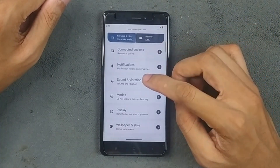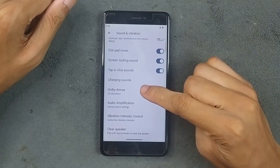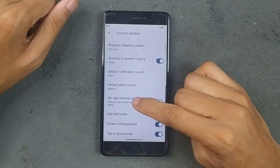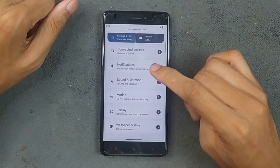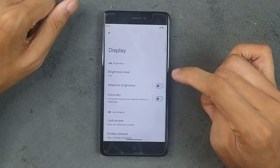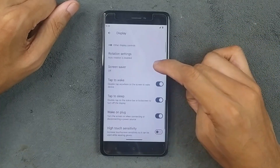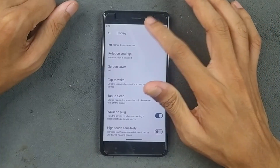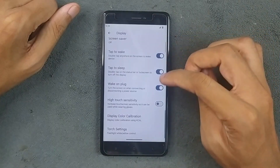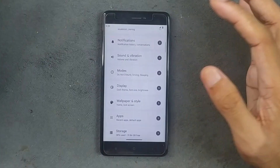Notifications are pretty much similar. Sound and vibration are working well with no issues. We do get a Dolby Atmos option; clear speaker option is also available, and we are getting power volume control too. Modes option is available. In display settings, we get adaptive brightness which works well, dark theme, live display, double tap to wake and double tap to sleep — all working well with no issues. The tap setting and display color calibration are also available, so almost everything is available in this ROM.